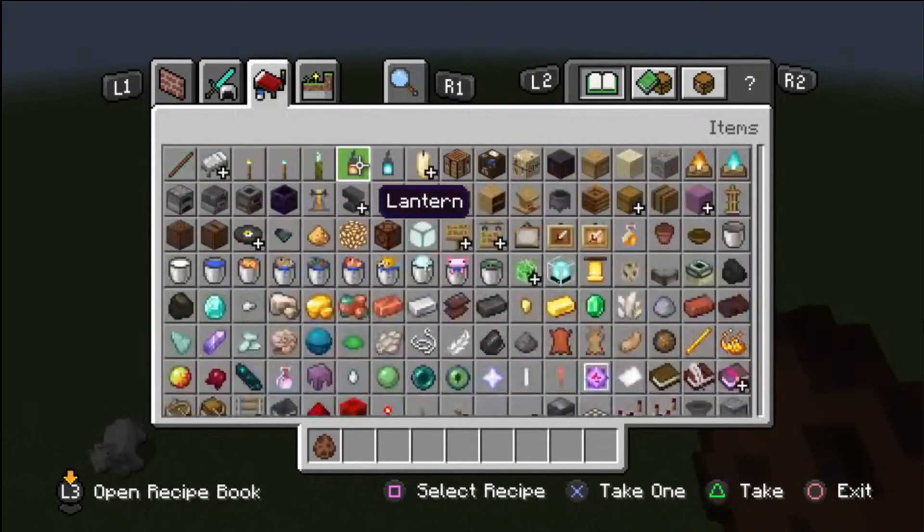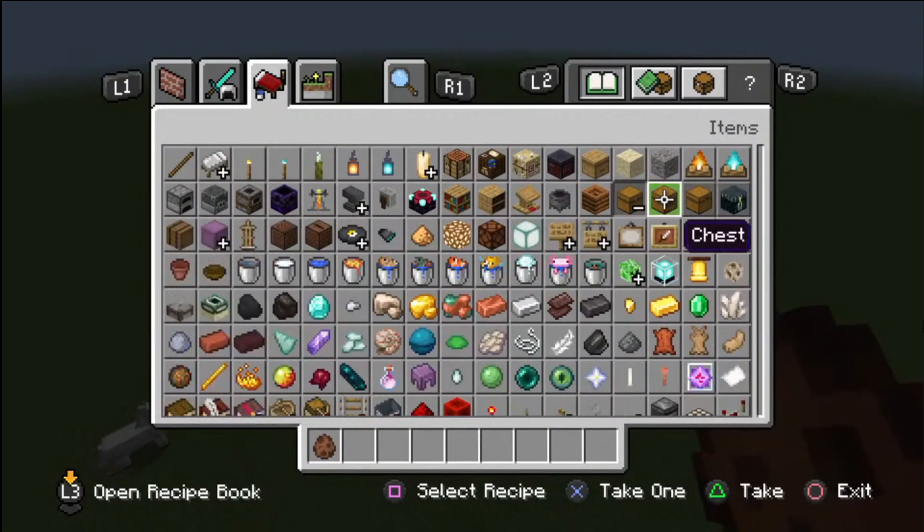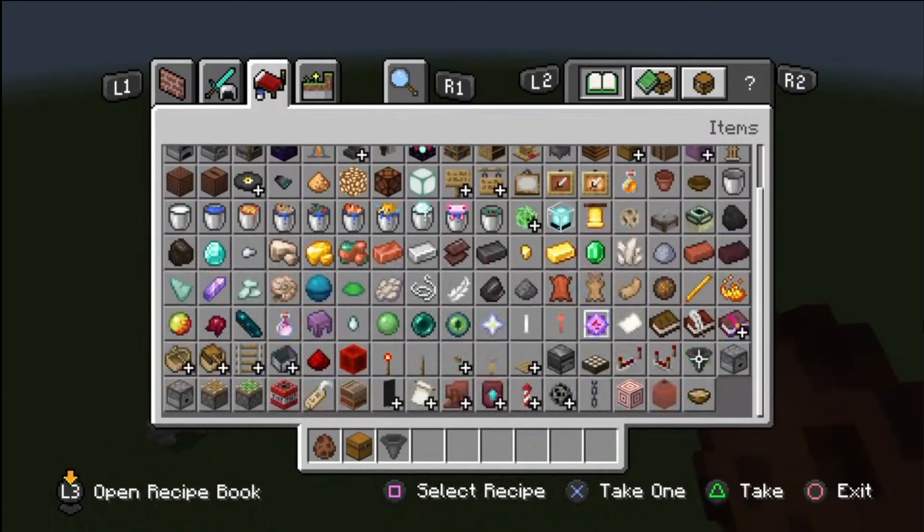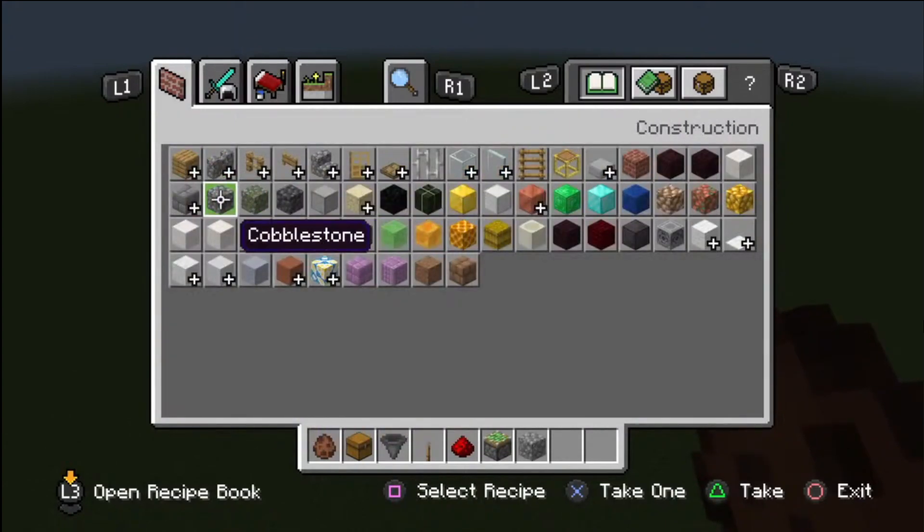Okay, for the rabbit farm you are going to need: a chest, hoppers, a switch, redstone, a sticky piston, any block of choice, trap doors, and fence gates.